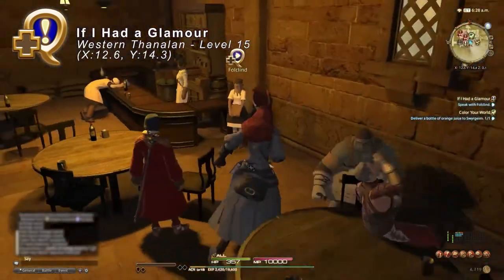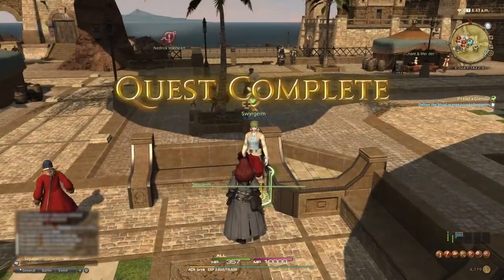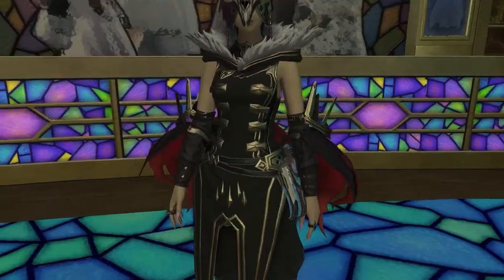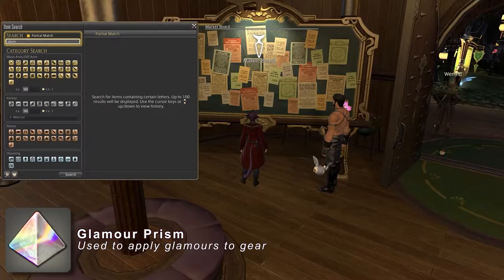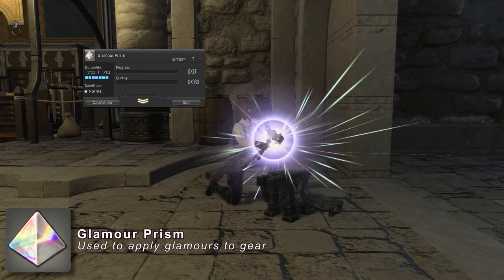For 'If I Had a Glamour,' you just have to talk to the NPC in a nearby bar. Complete these two quests and you have now unlocked one of the biggest time sinks in this game. Now to actually use Glamours, you will need something called a Glamour Prism. These can be bought from your Grand Company Quartermaster for Company Seals, or bought from the Market Board for Gil, or made by a level 30 or higher crafter.